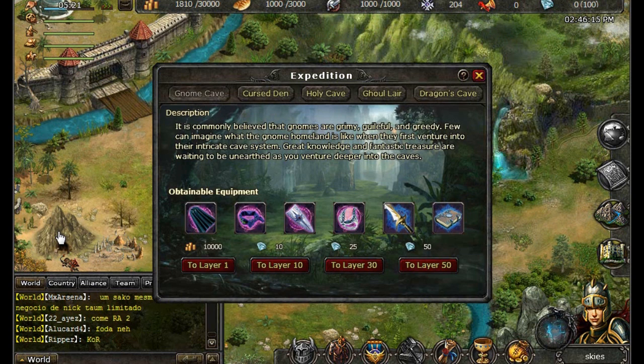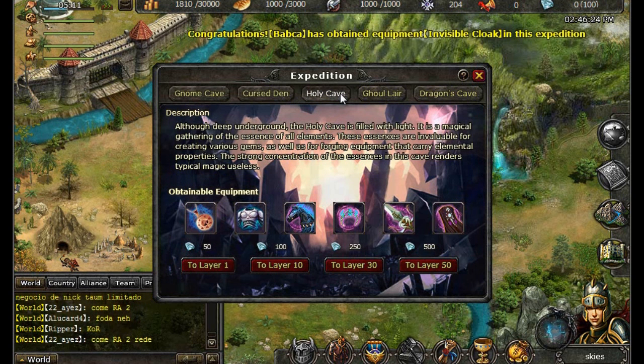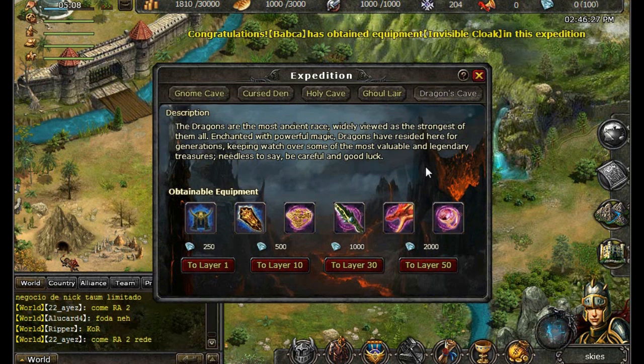Lastly, you can conduct expeditions. Expeditions yield powerful equipment that is not available in battle. Different expeditions yield different levels of equipment, and which equipment you manage to obtain is entirely up to chance.